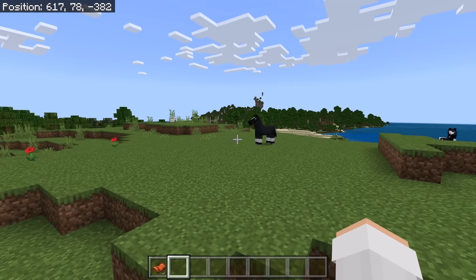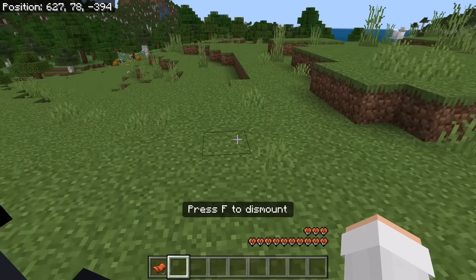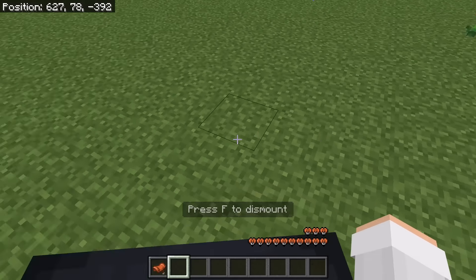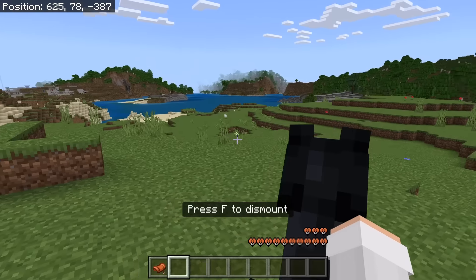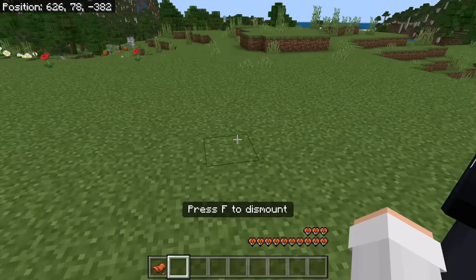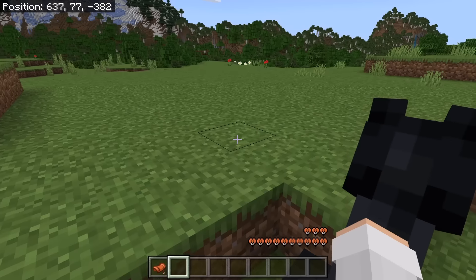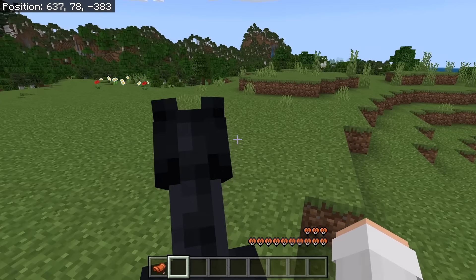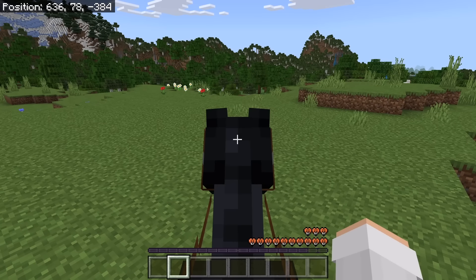The next step is to tame your horse. You can find horses in plains or savannah biomes. To tame your horse, ride it until it shows hearts. If it kicks you off, just ride it again. You should eventually be able to tame it. Once you have tamed the horse, attach a saddle to it. That will allow you to control the horse.